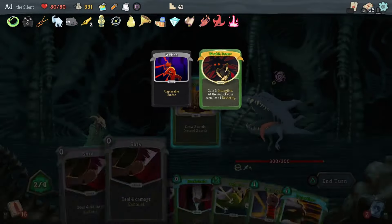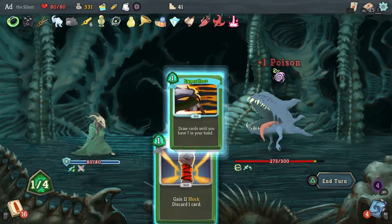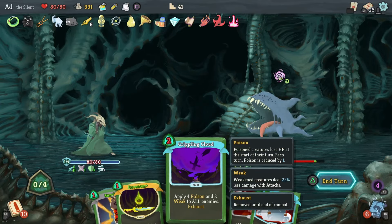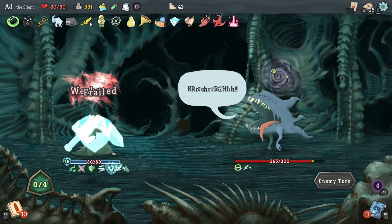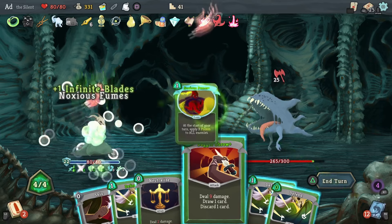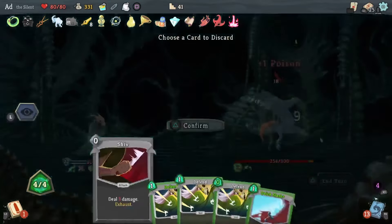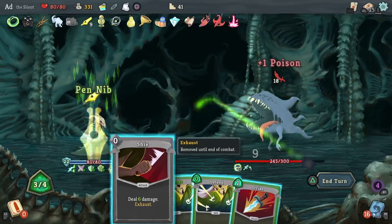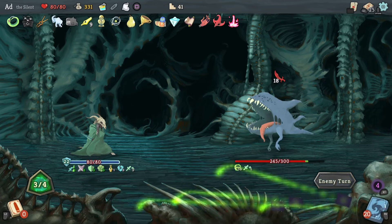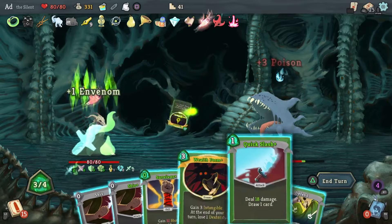Let's get rid of that, Wraith Form — play this Defend. Get some poisons out, play Expertise and see what we get. Footwork, pop this Blur on — that'll give us some more block for the next round. I'm going to play Distilled Chaos. Got some power cards going. All the incoming damage is covered so we can just do a bit of output. We're not going to attack here because I've got the Pen Nib active — we'll see if a powerful one comes out. Yeah, Quick Slash.